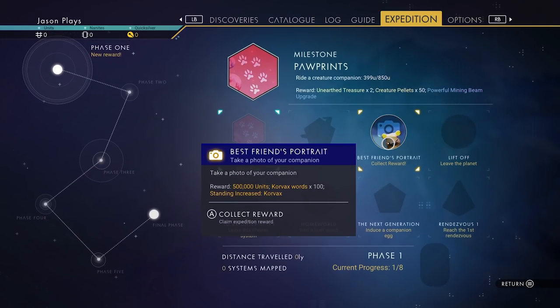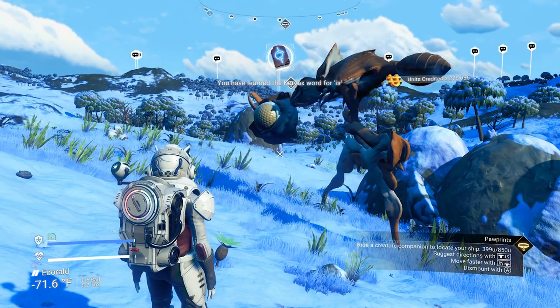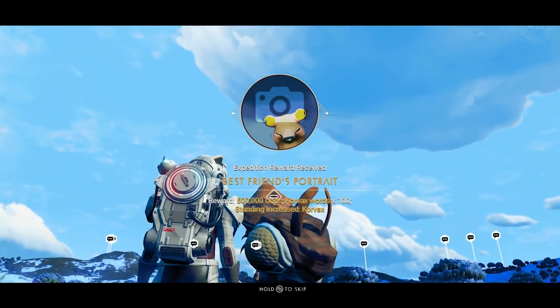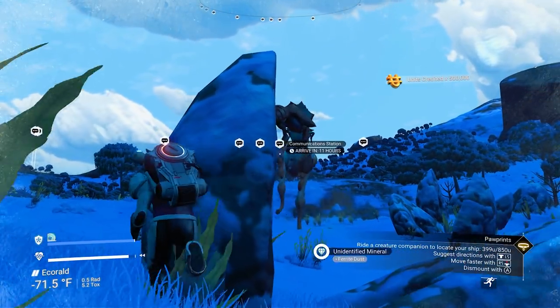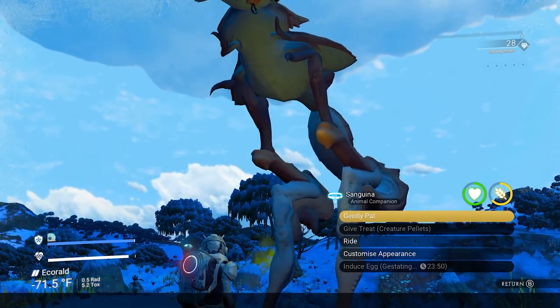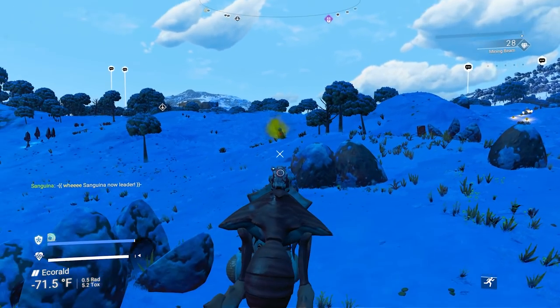Let's accept our reward for taking a picture of our pet. We're going to get 500,000 units, learn 100 Korvax words, and increase our standing with the Korvax — right from the get-go. Best friend's portrait. So let's get to our pet again because we need to ride him for a few more hundred feet. We're going to pat him and then ride. Where's our ship? Our ship is over there.